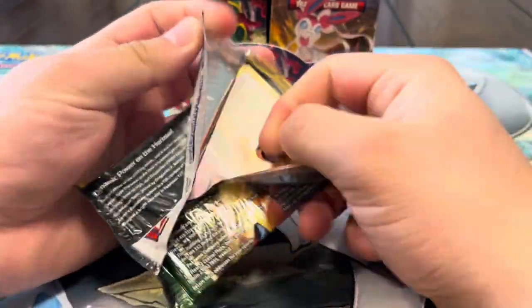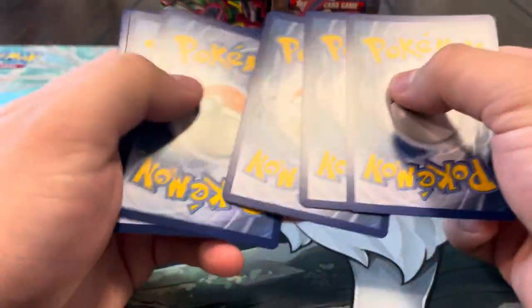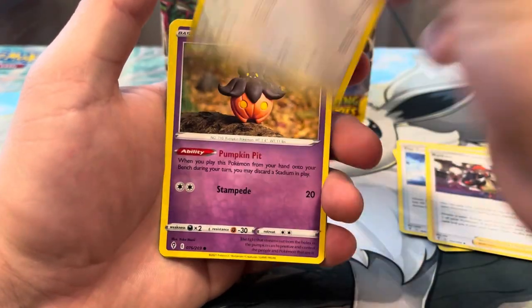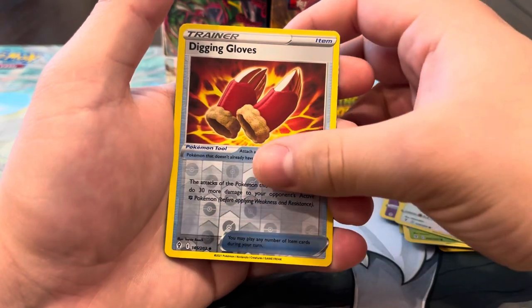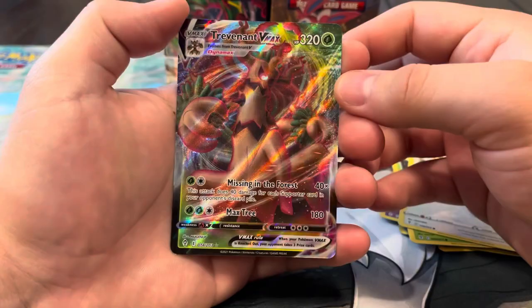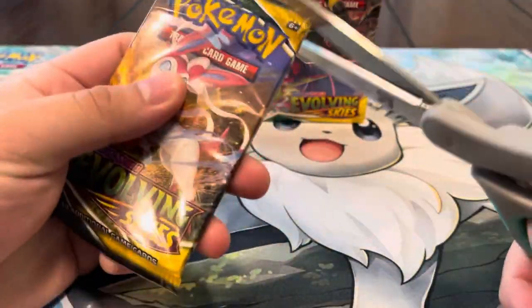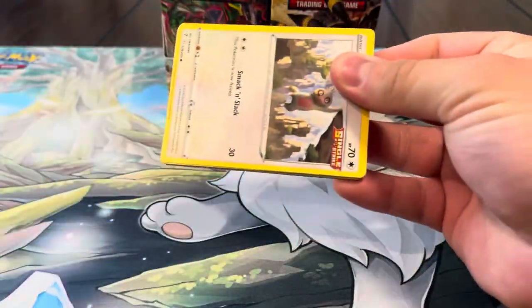We're starting off with the Duraludon artwork — Duraludon gives us the luck. We also want the Duraludon alt; we do have the V-max but we really want to get the regular one as well. Let's see if we can pull some fire. We got Rayquaza, Vigoroth, Pumpkaboo, Luvdisc, Slowpoke, Digging Gloves — and first pack magic! A V-max! We got the Trevenant V-max! We'll definitely take that first pack magic.